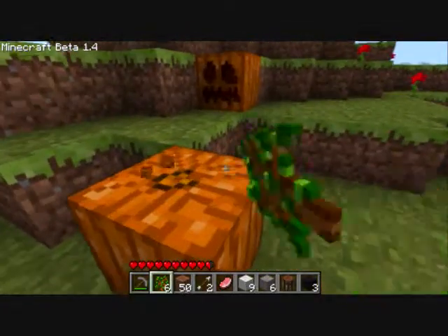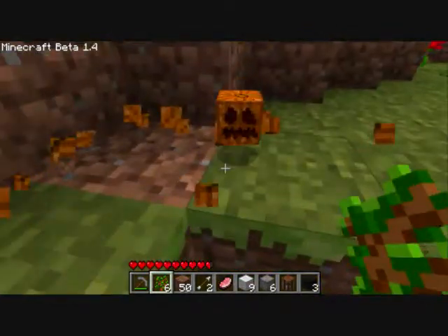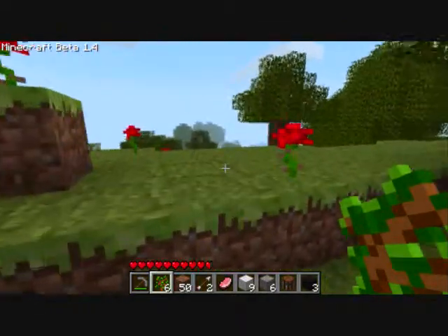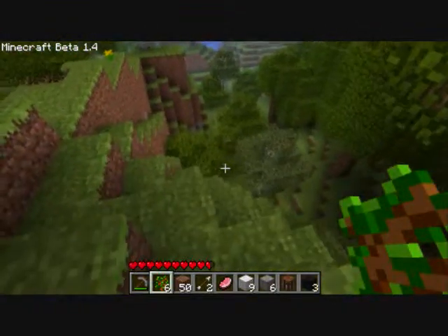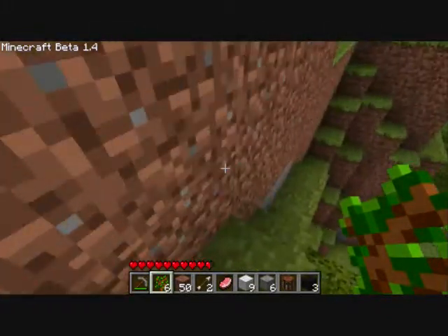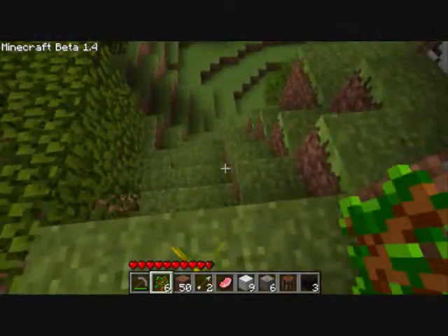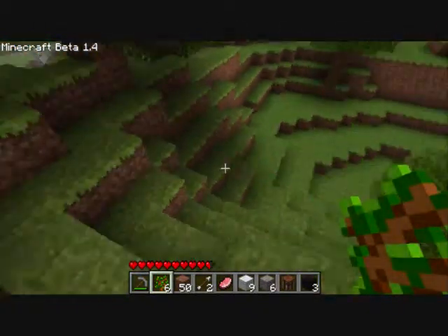These are pumpkins, which, when combined with torches, will make jack-o'-lanterns. Jack-o'-lanterns aren't really necessary right now; however, in the future it's argued that it will be. Torches right now will last perpetually — they don't burn out. Notch is going to make it so that at some point they will actually burn out. Your torches will go out, they won't stay lit forever, whereas a jack-o'-lantern will stay lit.